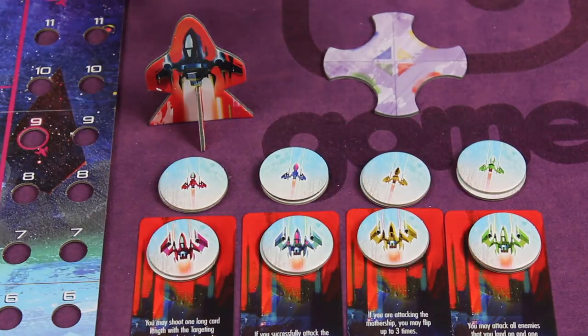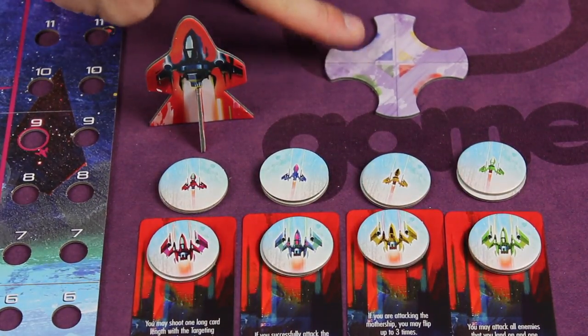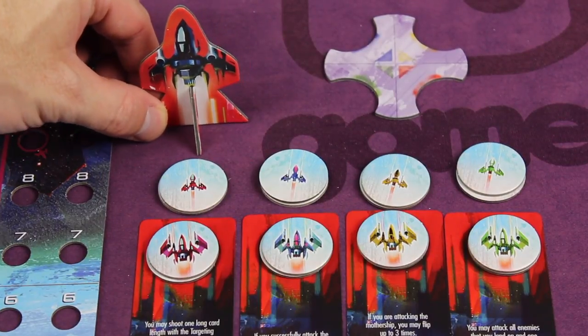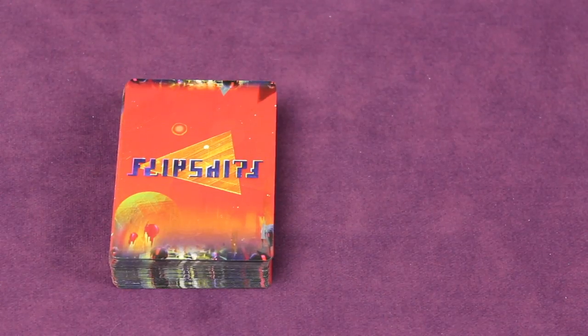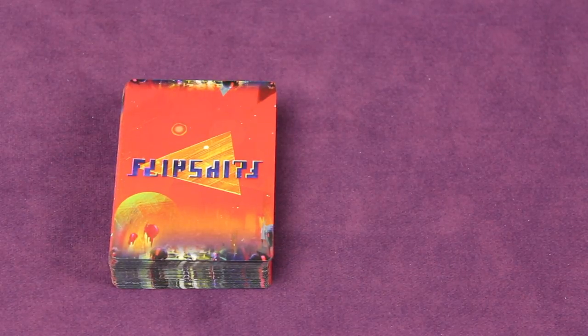Take the docking bay and place it just above all the ships, and assemble the first player marker starting with the player on the left. Next, take the entire enemy deck, shuffle it together, and then create a deck depending on the number of players and the difficulty you'd like to try. For a first game I suggest playing the training mission — for four players you'd take 40 cards into the deck. Use the table to set up the difficulty and player levels. Any extra cards can be discarded to the box.